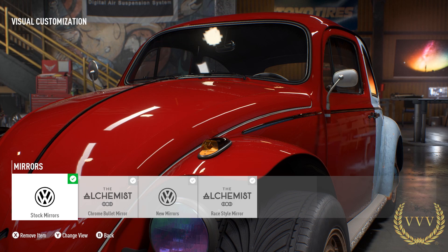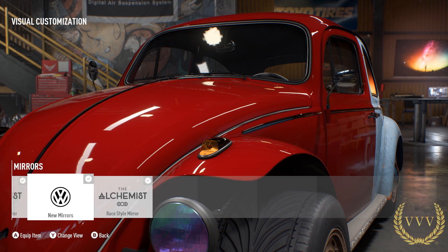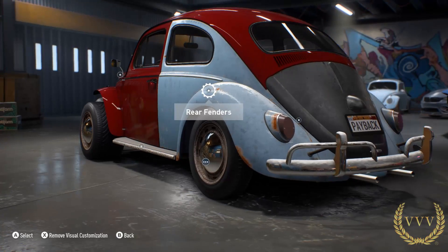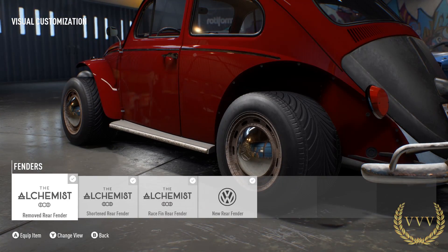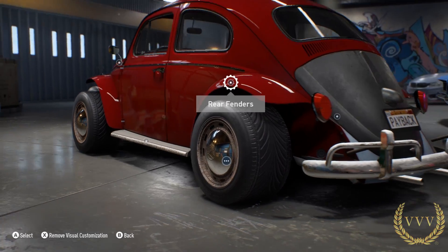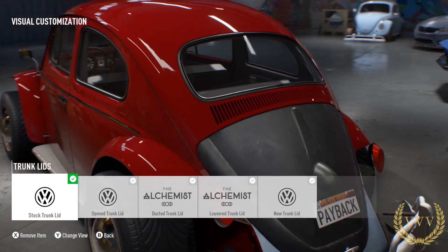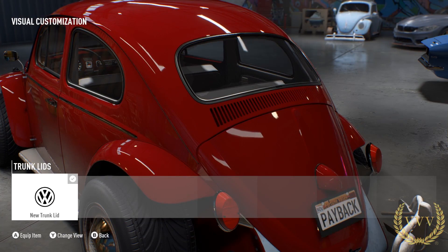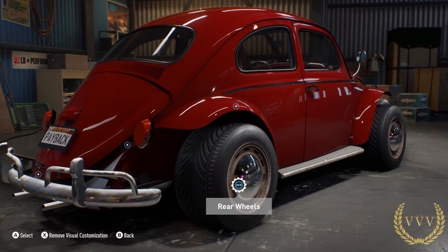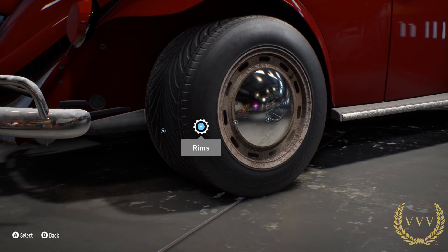Hi guys, we're going to be continuing our look at some Need for Speed Payback customisation options with our very awesome classic Beetle. Just checking out the various rear fenders — some outrageous designs which is great to see. And the boot lids, wow, look at that — it's like a Porsche-esque rear spoiler right there. Some pretty awesome customisation options here with the Beetle.